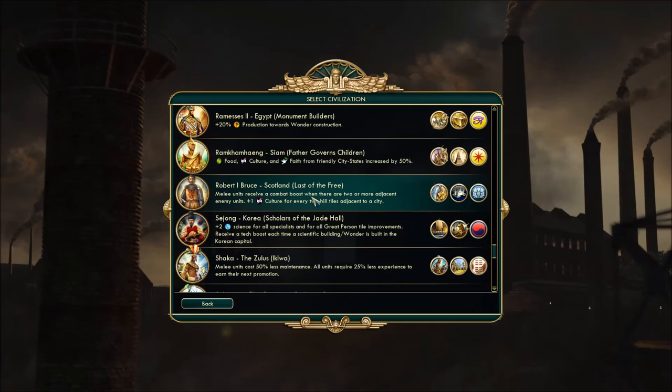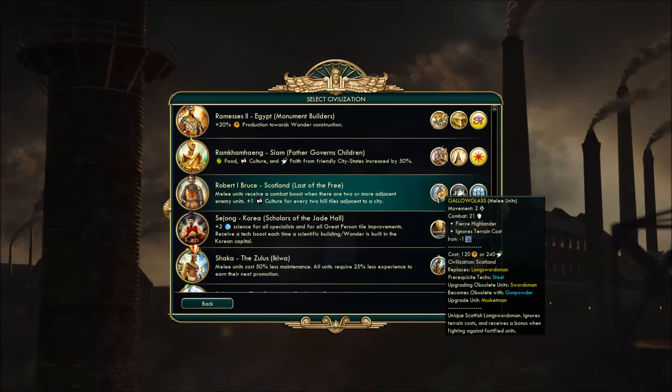Robert the First — the Bruce — from Scotland. Melee units receive a combat boost when there are two or more adjacent enemy units, so if you're getting invaded you're going to be fine. Plus one culture for every two hill tiles adjacent to a city — an early culture boost if you plan your settlements well. Unique unit is the longsword replacement called the Galloglass — it still costs iron, receives a bonus when fighting against fortified units, and ignores terrain costs.